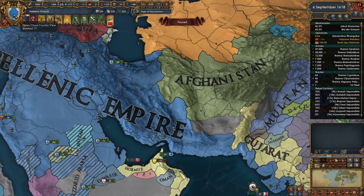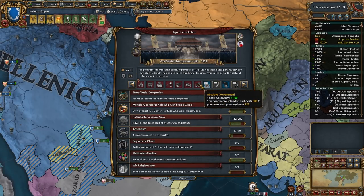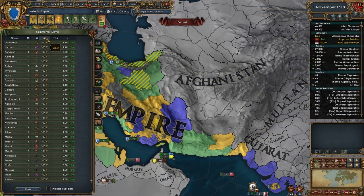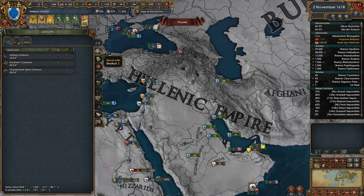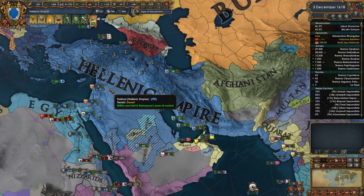Ideally we're going to be getting our absolutism up a little bit more. We're pretty close to being able to select the yearly absolutism — it is very useful. Potential for a large army — I think we could push for that. Let's go ahead and build these up. That will raise my force limit by about 25, so a couple more buildings and we'll be able to do that. It's nice to have a little bit of extra force limit.